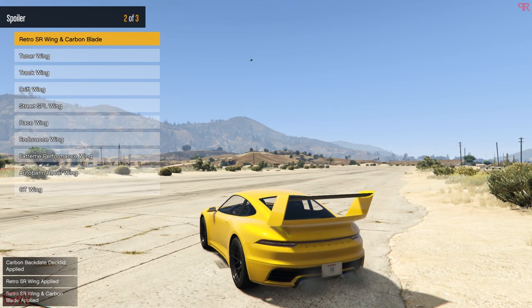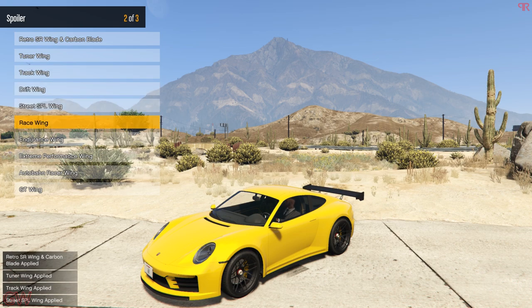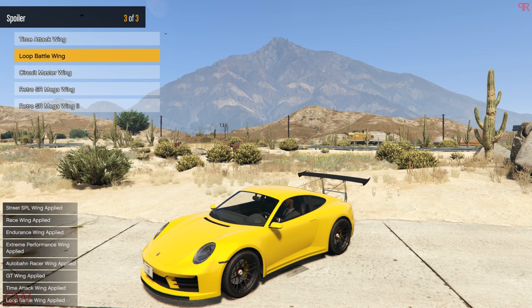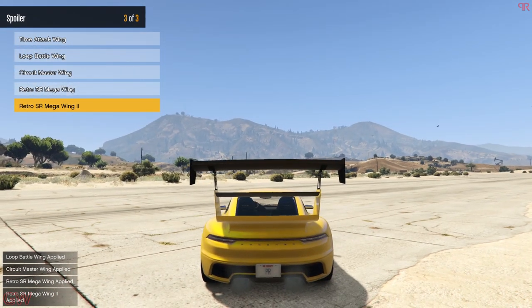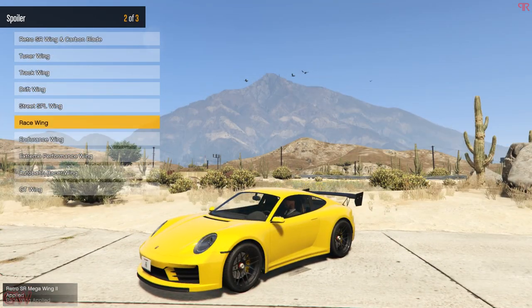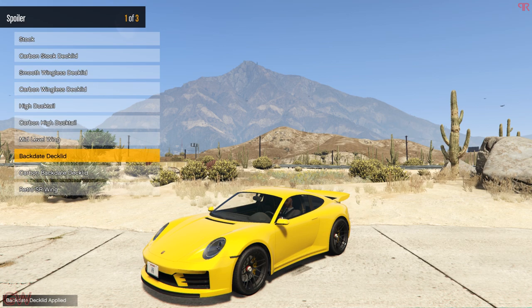You can do some crazy old school themed builds with all these wings. They are relatively older PFister car wings. Some of these are generic wings repeated over time. And finally we have a crazy mega wing — absolutely insane. For this build, I'll be going with the back duck deck lid. I kind of like this one much better than the mid-level wing.